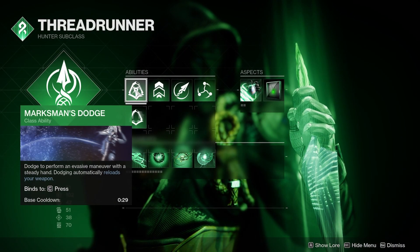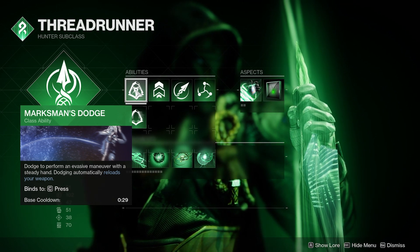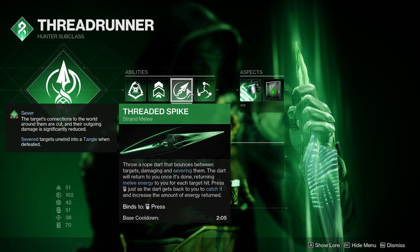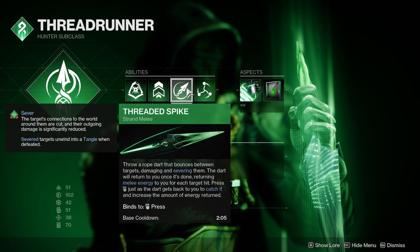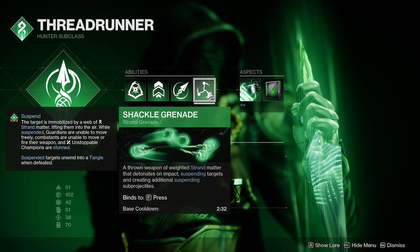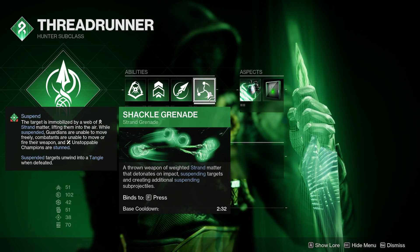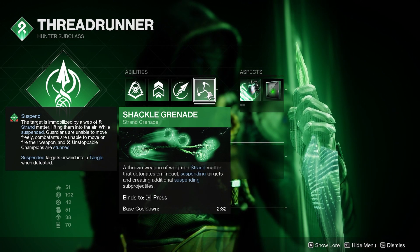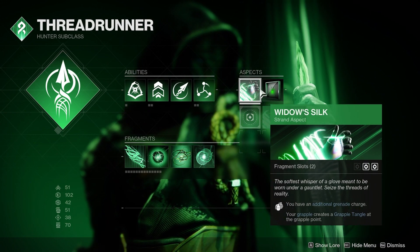Getting into the subclass: for abilities I'm using Marksman's Dodge to reload our equipped weapon whenever we use our class ability. If you want to use Gambler's Dodge you can, although the melee already has some intrinsic regen built in, so it's really your call. For a grenade I'm using the Shackle Grenade — the suspending effect it applies is one of the best in the entire game. I put suspending up there with Restoration and Invisibility; it can basically shut down any enemy that isn't a boss or mini-boss.